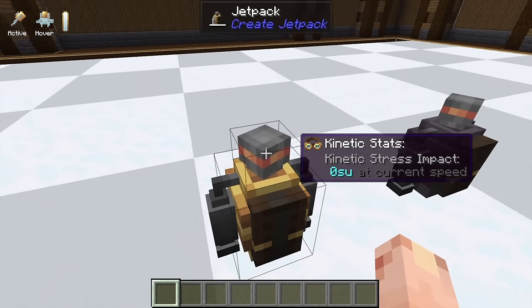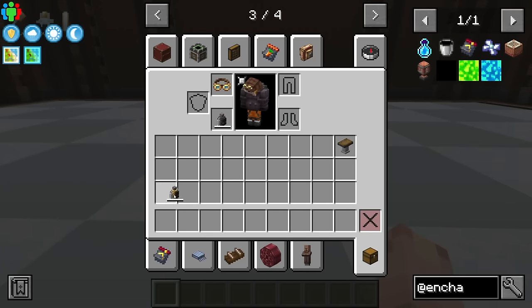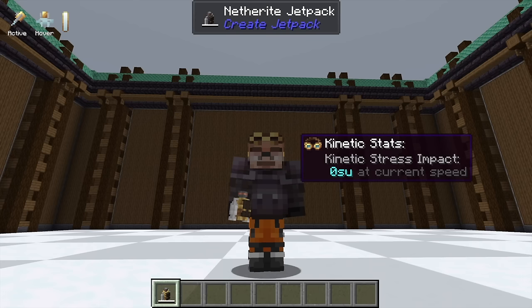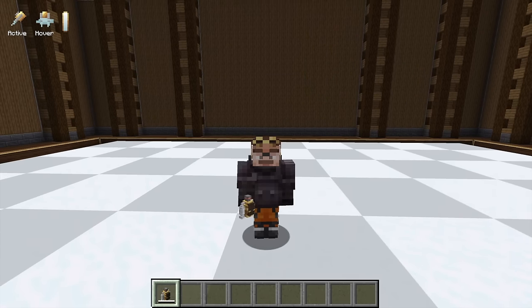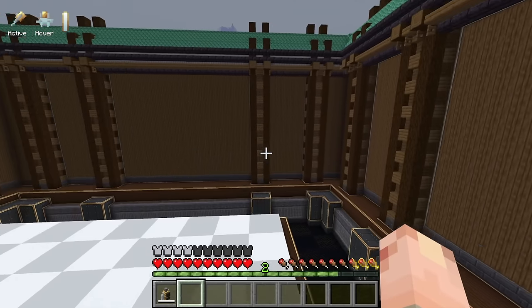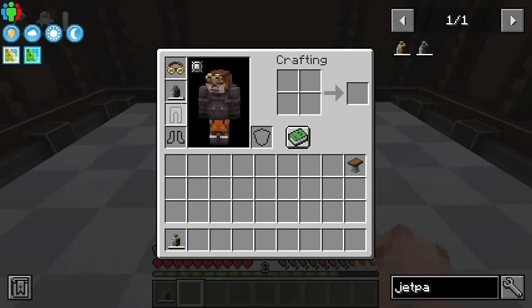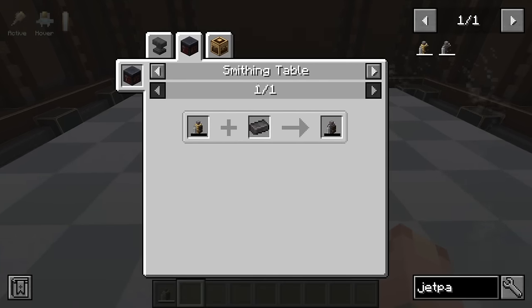You can refuel it just like a back tank by twisting the top, and you can even upgrade it into a netherite jetpack, which gives you a netherite armor piece. Not only do you look great with a little jetpack on, but you're nicely defended. It is just so convenient to have a way to build and move, and I think the recipes are really well balanced.